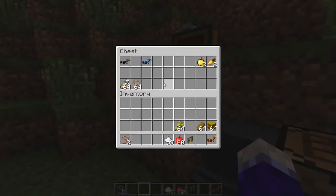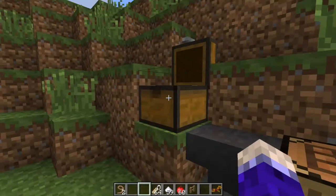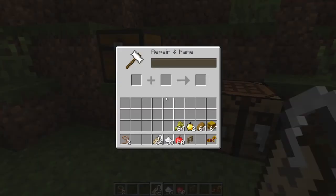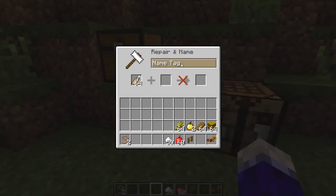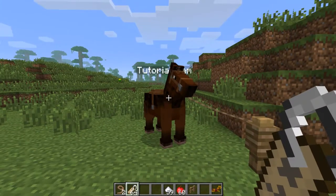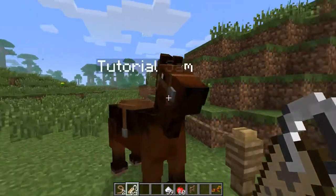I've got an anvil here and I'm going to do a little bit of demonstrating. I'm in creative mode right now just so I can do this without cost. But if you put a name tag in the anvil, you can name your horse like any mob. We're going to call this guy Tutorial Sam. You don't have to shift for this one — just normally right-click on him and now he's got a name: Tutorial Sam.